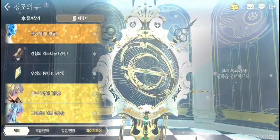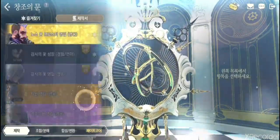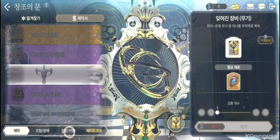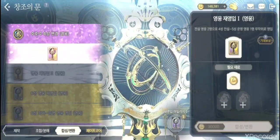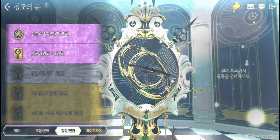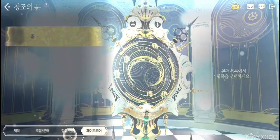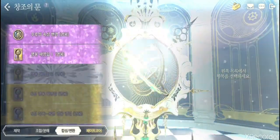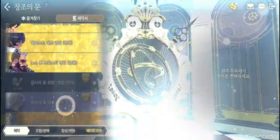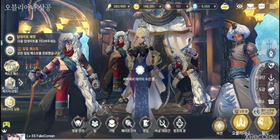Overall Door of Creation summary: Try to avoid the gold and orange options for the most part. Do the shiny dragon relic ones. The gold zone-specific ones aren't usually worth it, though it's ultimately up to you. That's the Door of Creation covered.